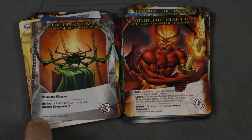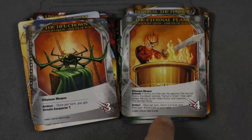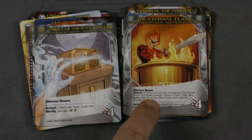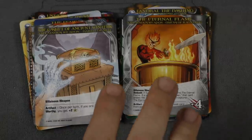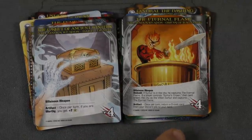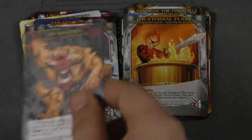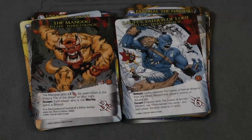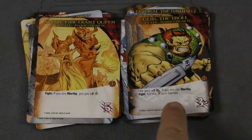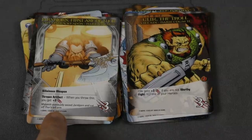Not only that, you have the Hell Crown, which once per turn you get Streets Conqueror 1. And once per turn, this is the Eternal Flame — you can return a zero-cost card from your discard pile to your hand. Then the Casket of Ancient Winters: once per turn, if you're worthy, you get plus two money. Now these are villainous weapons, so when they come out, they go to the first villain and give them extra attack. If that villain escapes the city, this weapon goes to the Mastermind. They're cool because they turn into artifacts, but they're really dangerous while they're out there. We also have the Dark Council — more straightforward. The Fire Giant Queen says if you're worthy, you get plus two money when you fight them, and she gets plus two attack if you're not worthy. Here's another villainous weapon that becomes a Throne artifact you can get.